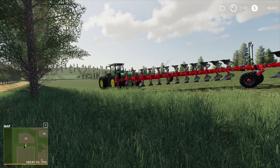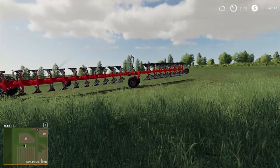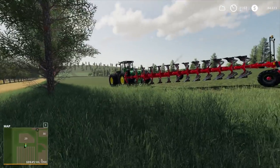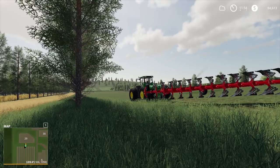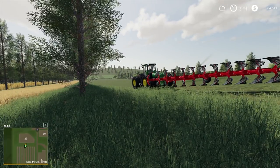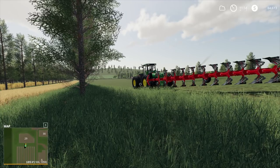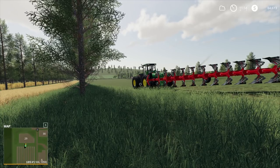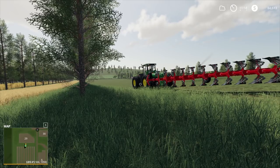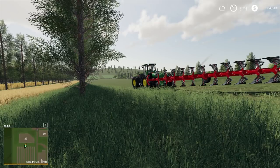Hey guys, Britta here, welcome back to Farming Simulator 2019 and our John Deere Rags to Riches series here at Mercury Farms. You might see a big John Deere 9R here and a big plough. I went and discussed with the bank that we want to go big — I was sick of being a small company. The economy is slowly becoming better and we want to expand as quickly as possible.